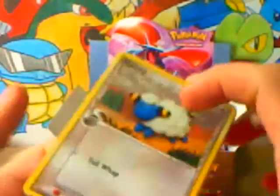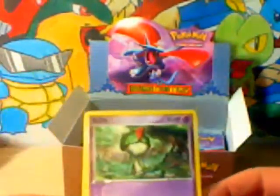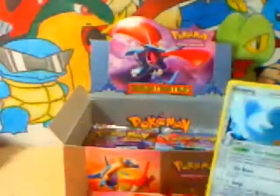It would be pretty crazy to pull a Charizard Gold Star, but yeah, let's just wait and see. Alright, so we got a Mareep, Ralts, Horsea, Larvitar, Ekans, Curlia, Professor Oak's Research, Dewgon Reverse which is a rare — nice — and a Torqueous rare.